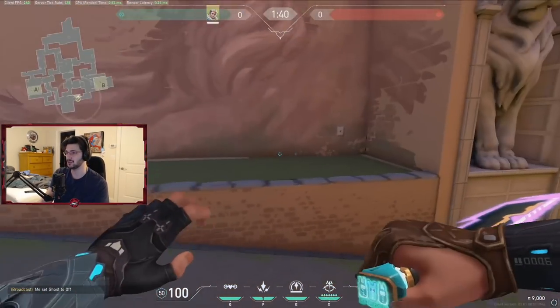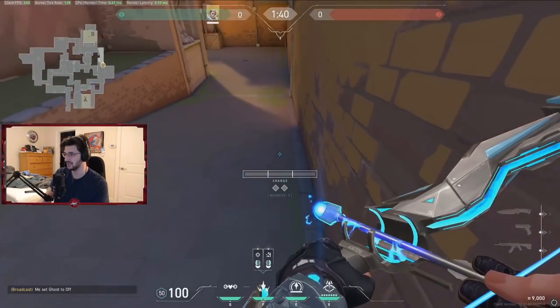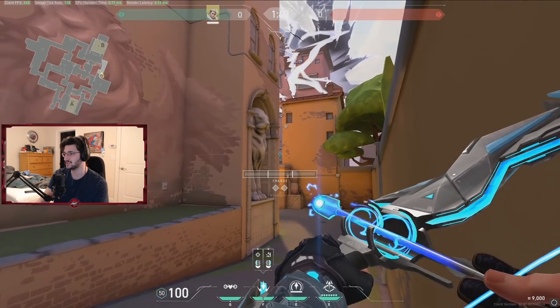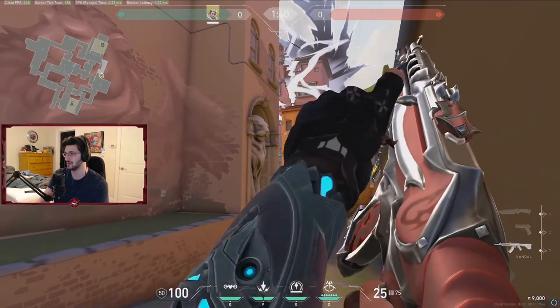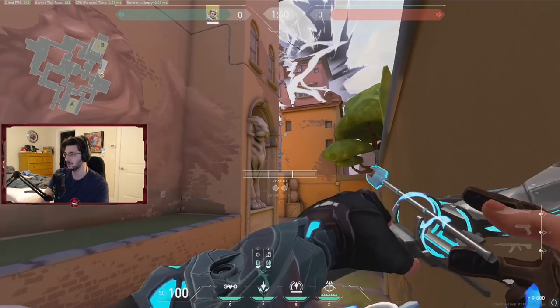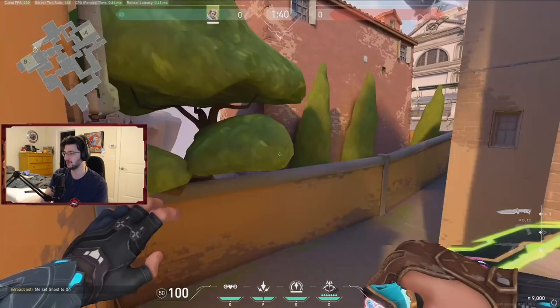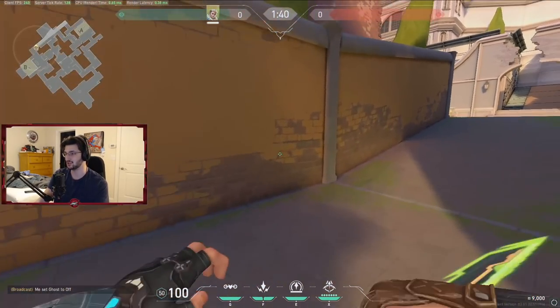If you are retaking the B bombsite on defense and you want to shock dart default before they plant, you go up to where you can only see a little bit of the lamp and aim at the top right here. One bounce, one bar of charge — this will bounce off the back wall of B site and land default, should do 90 damage to the planter.